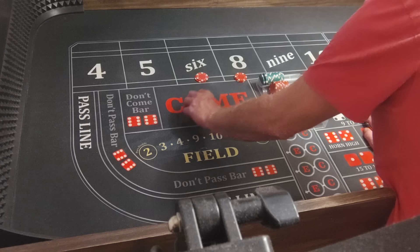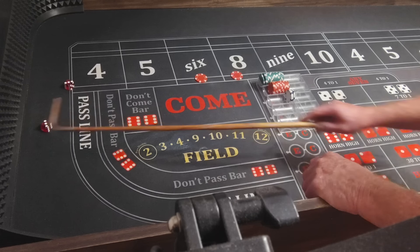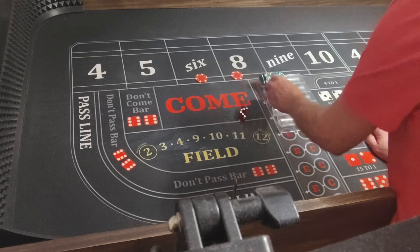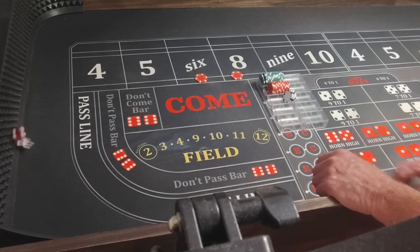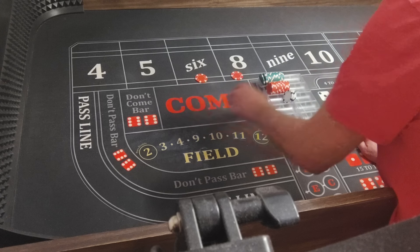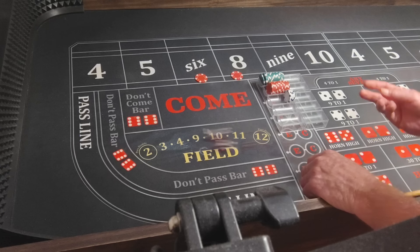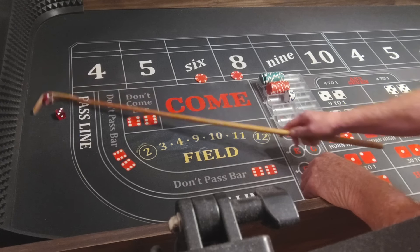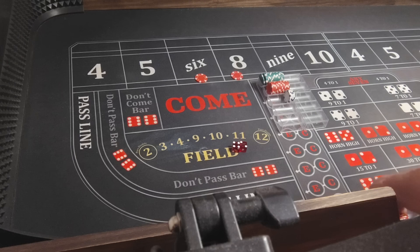I'll take $12. Hard six — pay six bucks. Put it in the rack. Three, one, four. Big Joe. Hard eight — pay six bucks. Put it in the rack. Six, five, and yo, eleven — love them, yo. Three, one, four. Four, two, six — that one's six bucks.